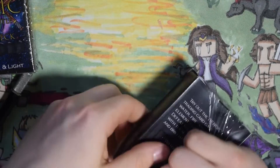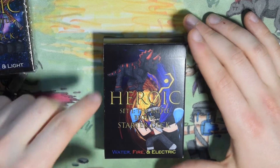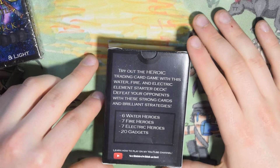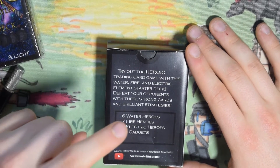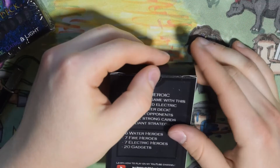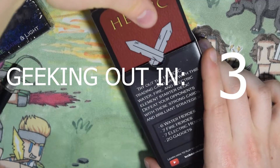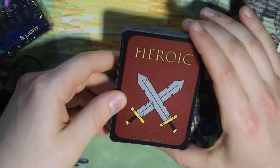Go ahead and take out the plastic — these boxes are really nice, I'm gonna keep these. On the front it says Heroic, Set One: The Battle Begins, and this is the starter deck for Water, Fire, and Electric. On the back it says: try out the hero trading card game with this Water, Fire, and Electric element starter deck, defeat your opponents with these strong cards and brilliant strategies. This deck has six water heroes, seven fire heroes, seven electric heroes, and 20 gadgets. It also says learn how to play on my YouTube channel — that video will be in the description below. This is a 40-card deck, and if you've seen my how-to-play you know you can have anywhere from 40 to 50 cards.